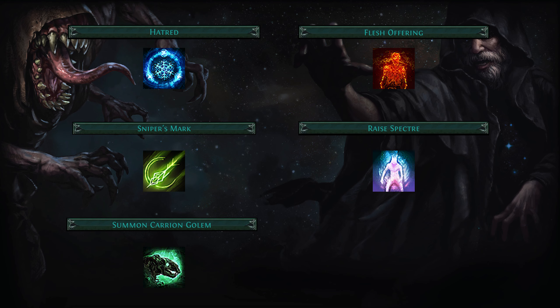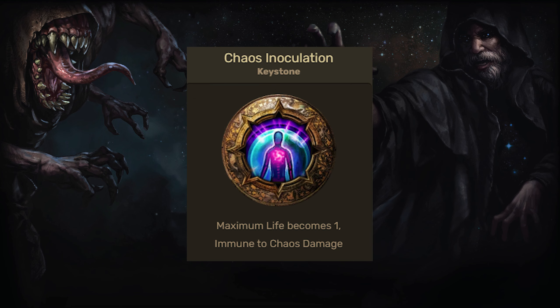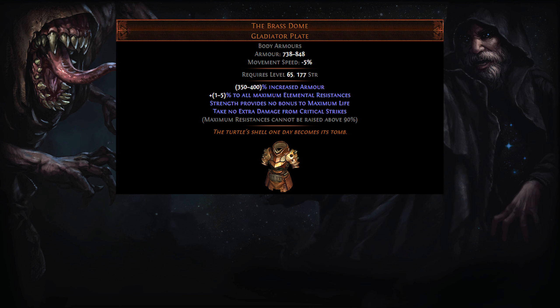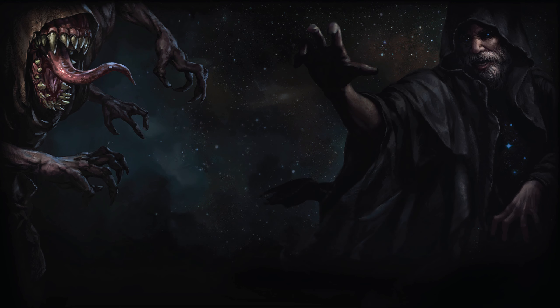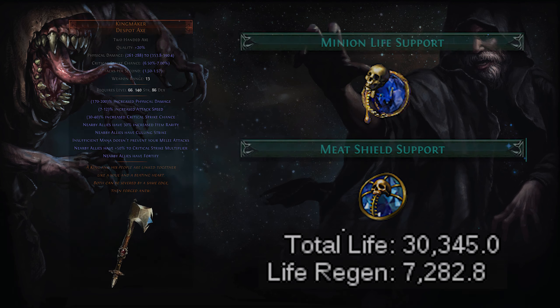This concludes the core mechanics setup for this build, but let's go over other important notes. Chaos Inoculation Keystone makes the character immune to chaos damage, removing the need to invest into partial mitigation. Time of Need and the new Armor Energy Shield Mastery grant immunity to curses. Brass Dome prevents critical damage, and combined with Prismatic Skin Anoint, 82% to all elemental resistances is achieved. Grave Intentions Notable and Mask of the Stitch Demon unique helmet allow for a Kingmaker Animated Guardian setup, which grants Culling Strike and 10 Fortification stacks.